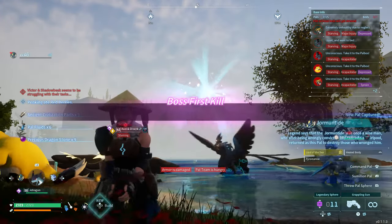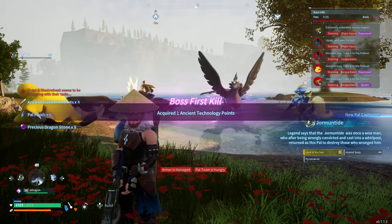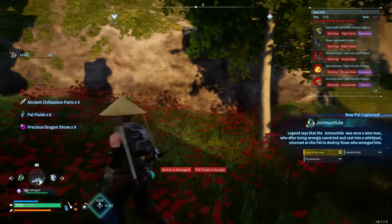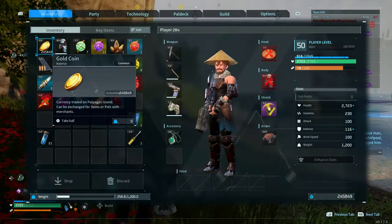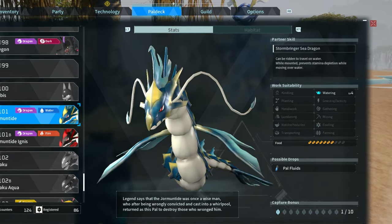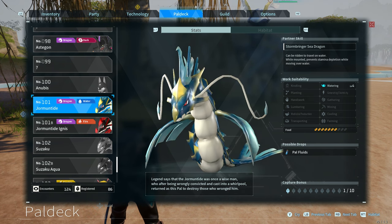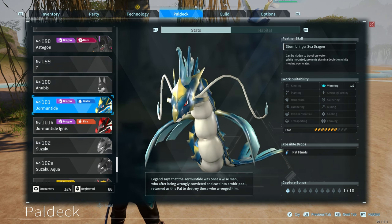I'm also going to be showing you how to get the fire variant of Dormatide, called Dormatide Ignis, further in this video. Dormatide can be ridden to travel in water, and while mounted it prevents stamina depletion while moving over water, so you never have to worry about slowing down. He also has Watering level 4, which is amazing to have on a pal.